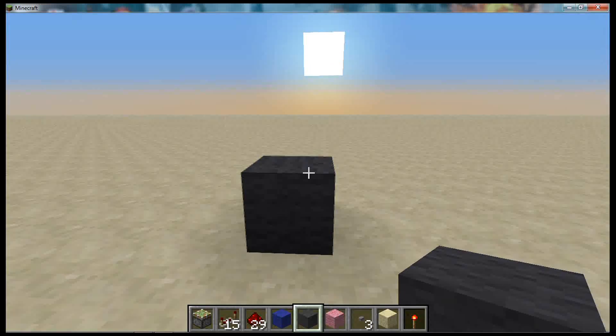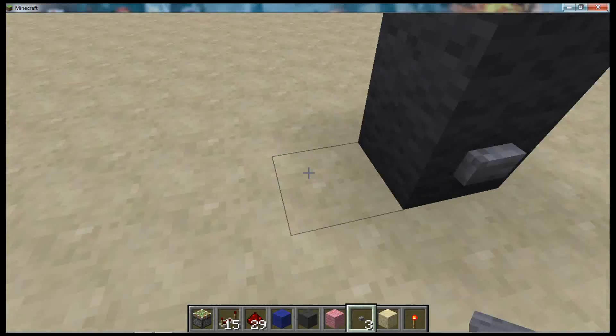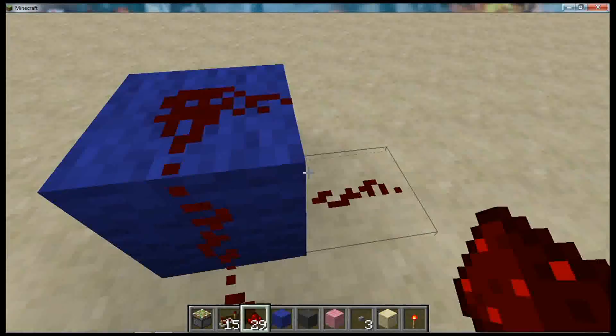The first thing you're going to do is place two blocks like that, with your input — either a button or a lever — just there. Then you're going to place redstone behind that, a block behind that, and redstone there and on top of the block.